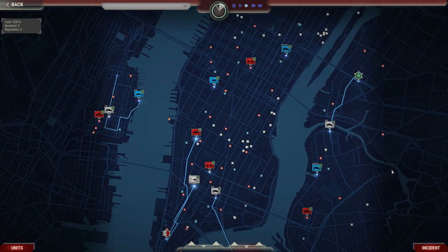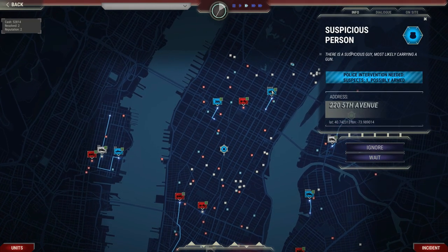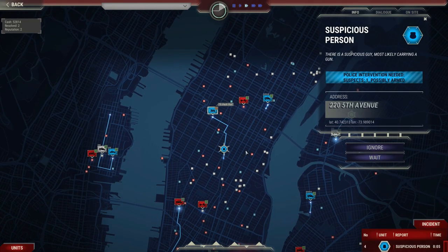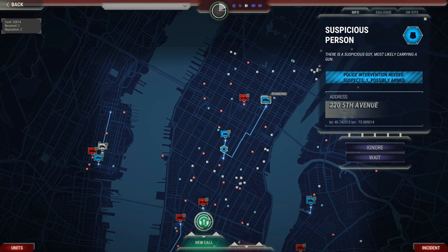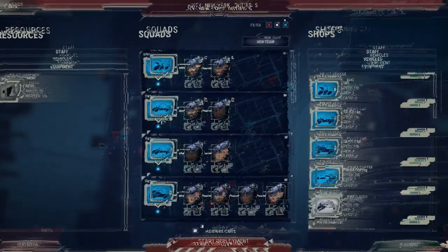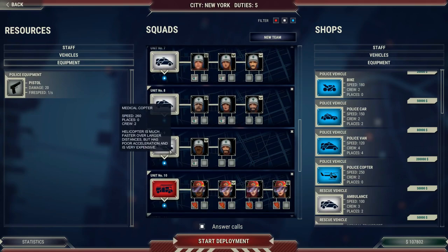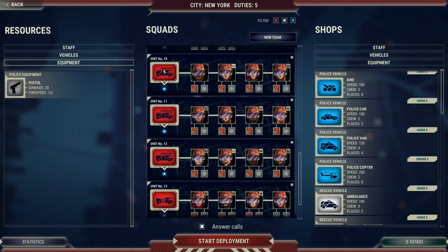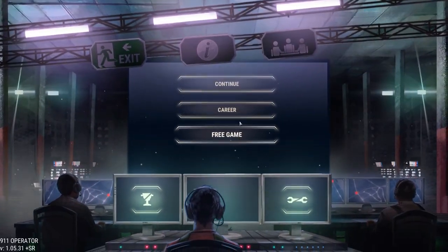The game, in a nutshell, is about deploying the appropriate emergency services to respond to incident reports that are going to be coming in. Now that sounds fairly basic at first — you're going to send fire trucks to deal with fires, ambulances to deal with medical problems, and police to deal with crimes. But there's a little bit more to it because each of your teams and vehicles have different capabilities. When you first get in the game, you'll be offered two options: career and free game.